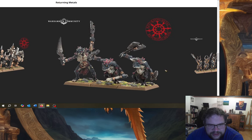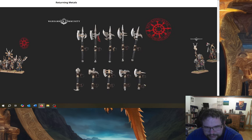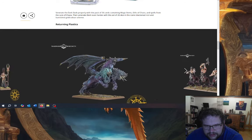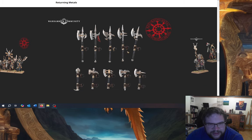And then the Chaos Trolls — wonderful models, just absolutely disgusting, make absolutely no sense. You've got the Chosen on foot with Great Weapons, and then the Chosen on foot with Command. The Double Hand Weapon and the Halberd Upgrades kit for the Warriors of Chaos — if you wanted to equip these with either a Great Weapon or a Halberd, you needed to buy this extra kit. These were metal, so it's great that they bring that back as an upgrade kit.